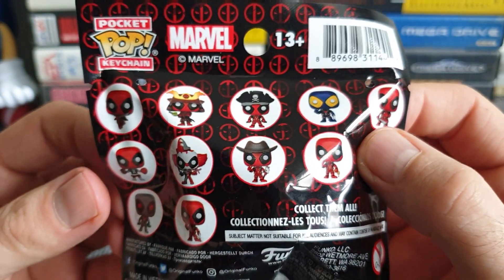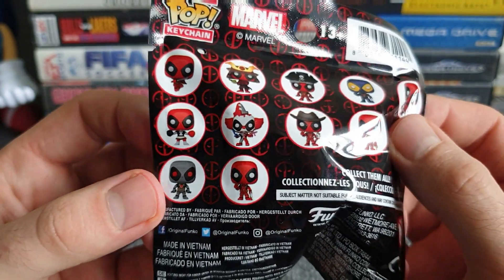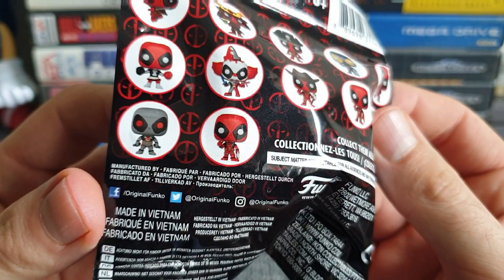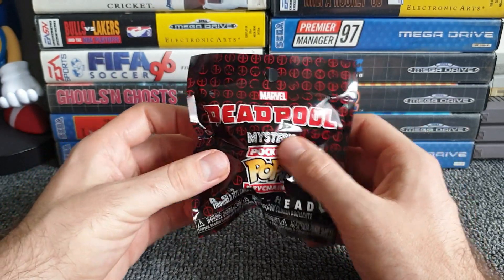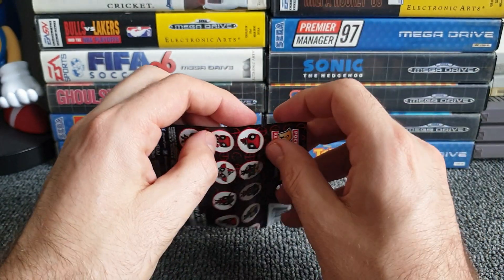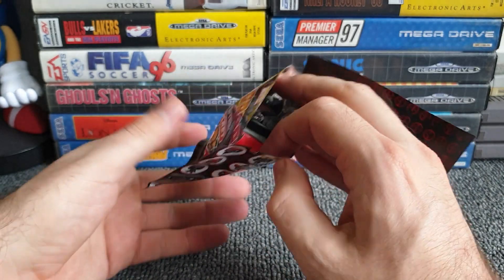That is definitely cowboy Deadpool. We've got clown Deadpool, cheerleader Deadpool, Deadpool in more different colors, and another Deadpool with something in his hand I can't quite make out. I do like Deadpool, got to be honest — enjoy the Deadpool films. So this one has quite a large interest to me. Let's open the pack and see which Deadpool I get. Nine out of ten for easy opening — well done.